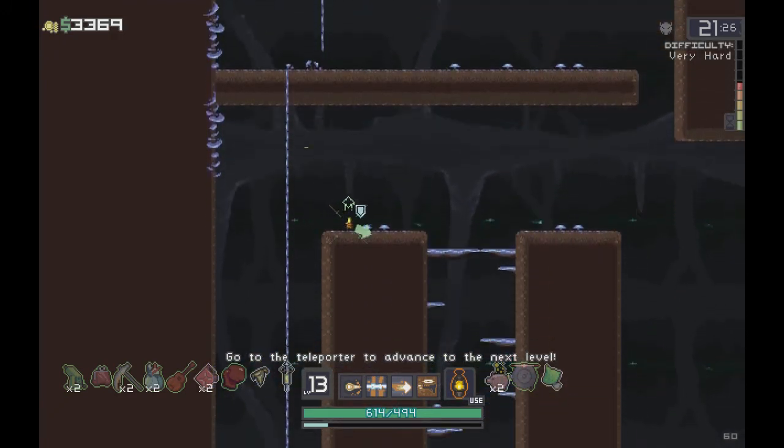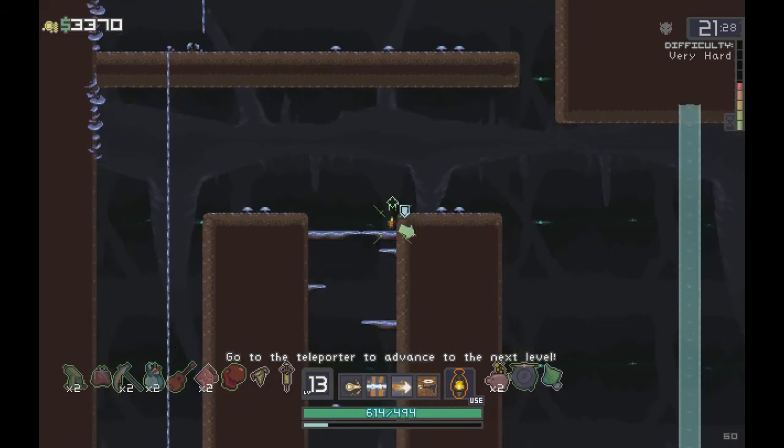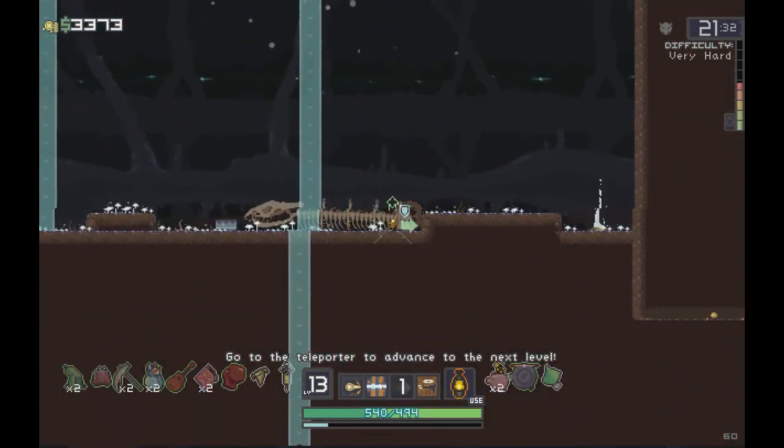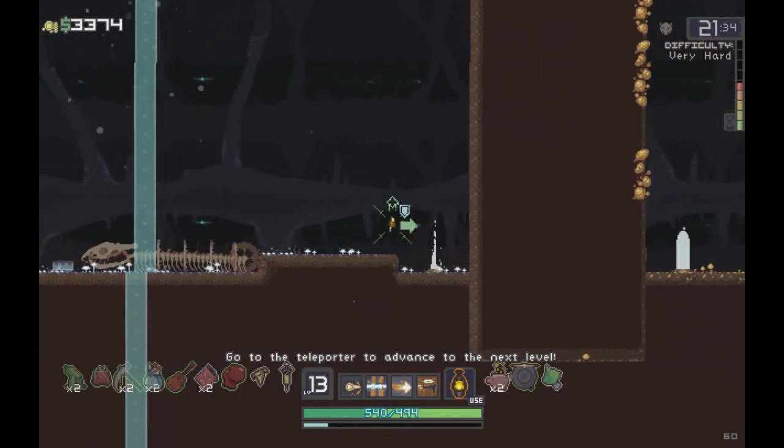Bustling Fungus is a pretty good item, not the best for this character since we're not going to be standing still too much. I think we've got everything so let's move down to the third area. The difficulty is constantly going up - we're now at Very Hard and only about halfway there.